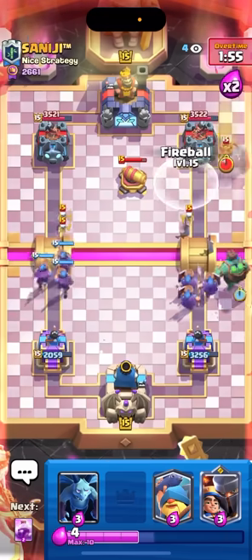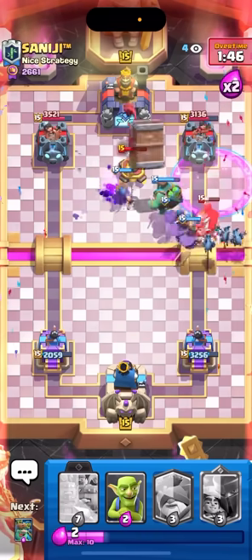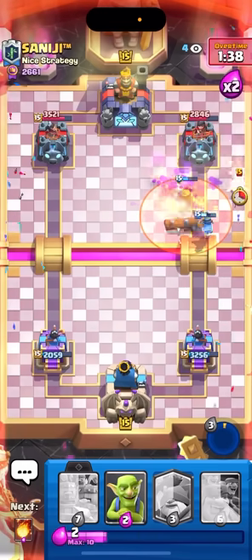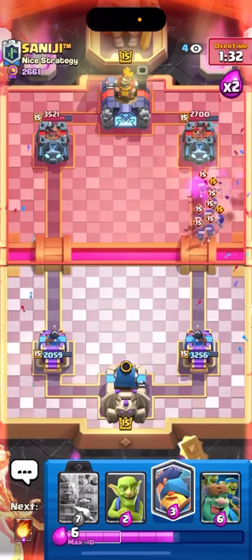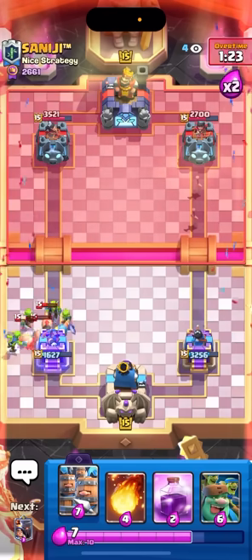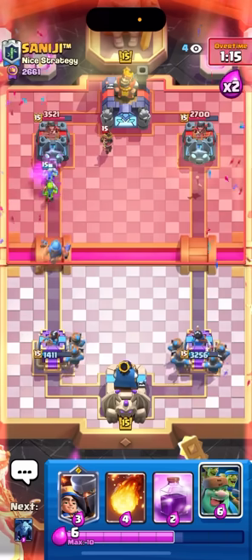Going for minions on the left, gonna rage. He's back to delivery already so he's probably gonna play it down. Going for recruits in the back - I don't think he's gonna poison. Okay wait - he's actually gonna log that side. I'm gonna fireball and just rage. He was able to pop it on time - I was so hoping he wouldn't. Maybe I could do something - little prince? No, he has poison on defense. All my stuff is gonna die to that poison and log. Poison took out like everything on the field. Going for goblins - those should not make it to my tower since they're kind of lined up.